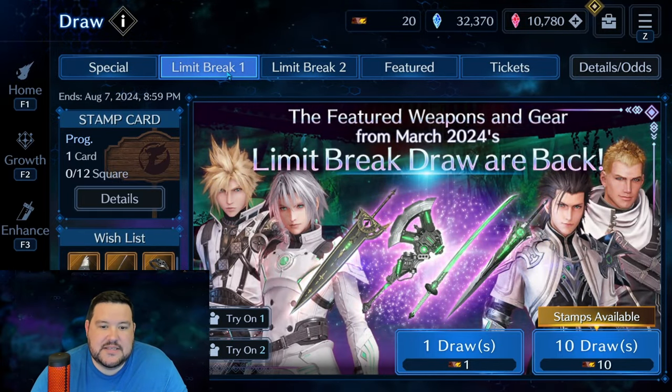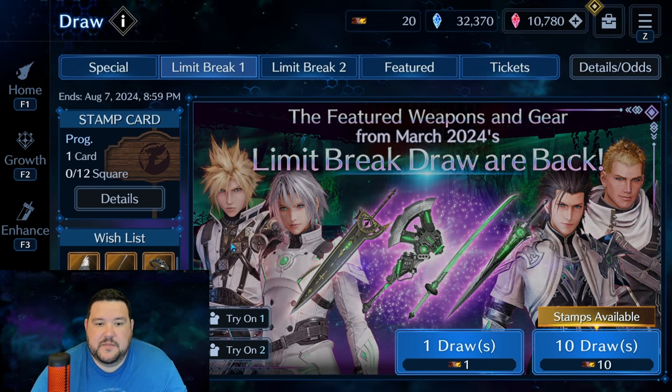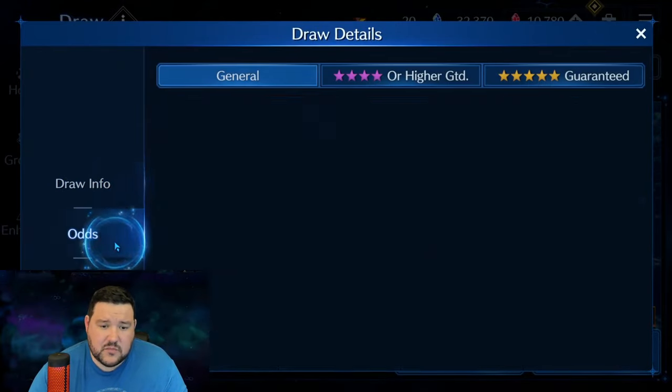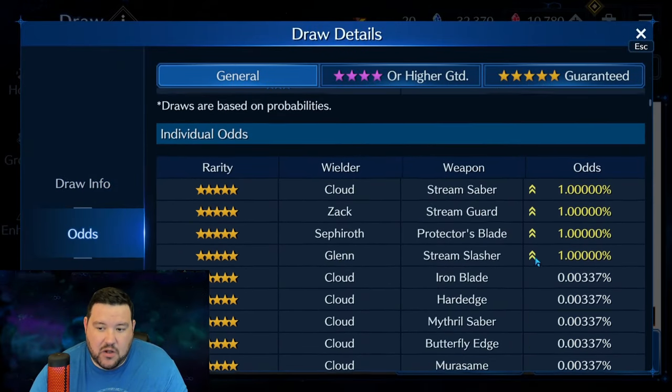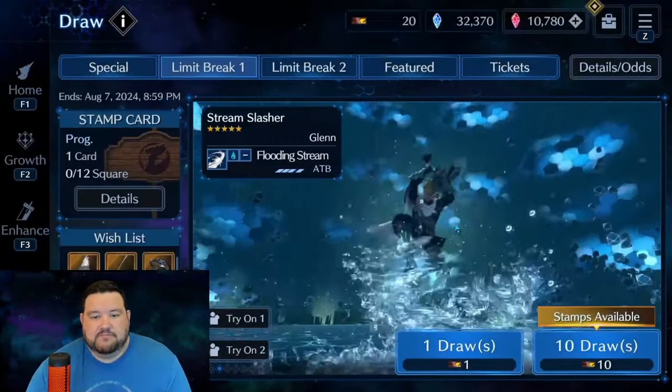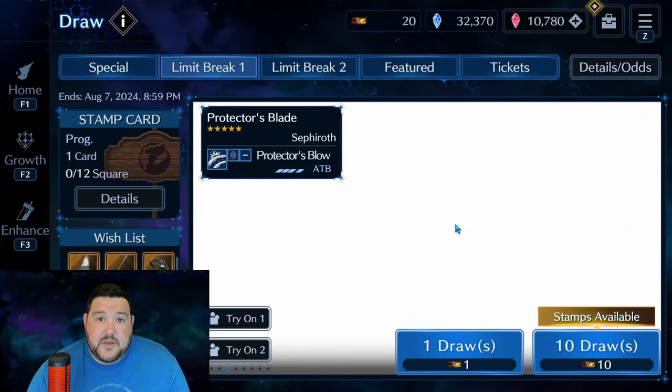However, coming onto this one, you can pull them again. It's not wishlisting them — they're just featured. All four of them are featured. If you look, you can see all of these are 1%, and I think there are a lot of people that are very happy about that.